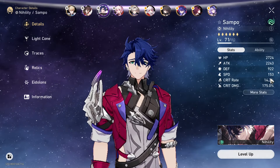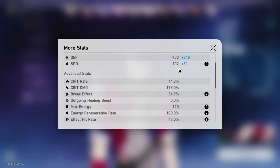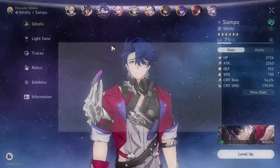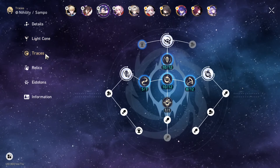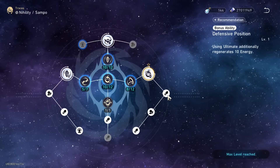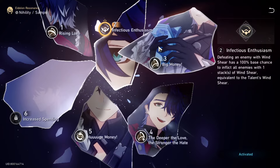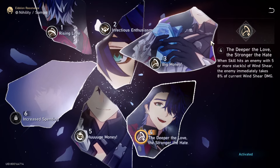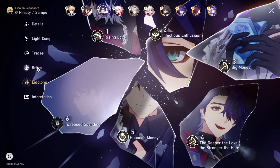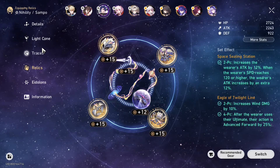I'm using Sample right here. My Sample's stat is 153 total speed with a base of 102. He does not have any light cone that can increase his speed, and all of his traces cannot increase his speed. As well as if you take a look at his Eidolons, none of his Eidolons are actually able to increase his speed. The only way for him to advance himself forward is by using his ultimate.